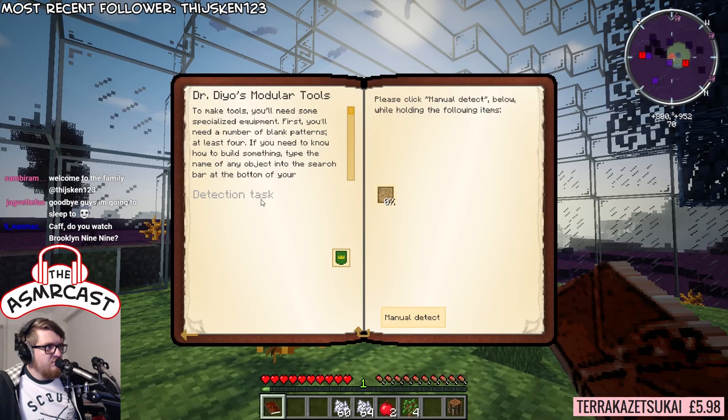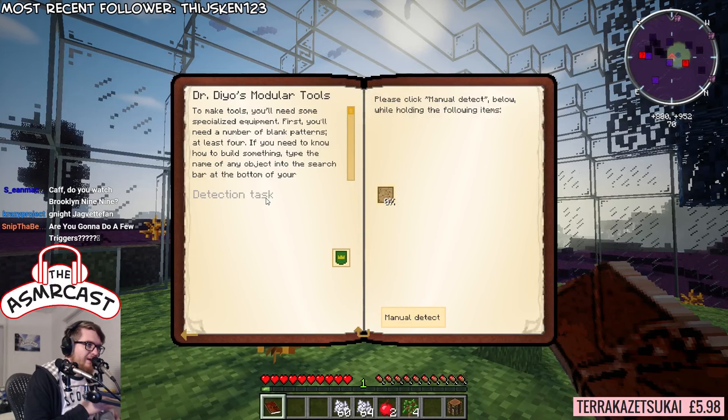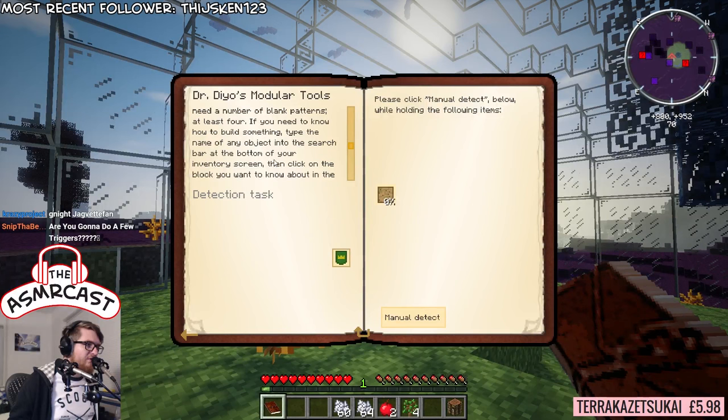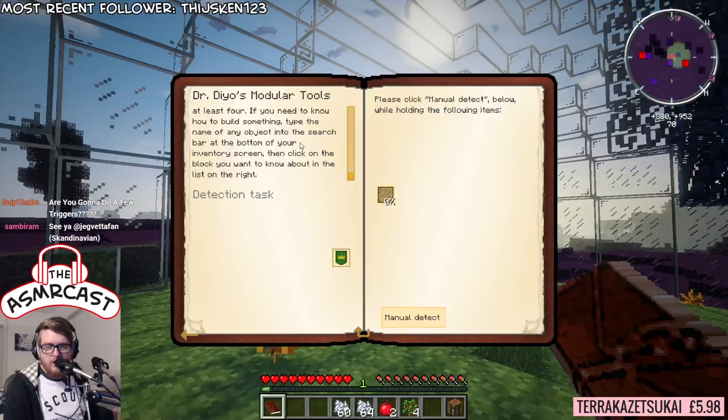So to make tools you'll need some specialised equipment. First you'll need a number of blank patterns - at least four. If you need to know how to build something, type the name of any object into the search bar at the bottom of your inventory screen. Then click on the block you want to know about in the list on the right.